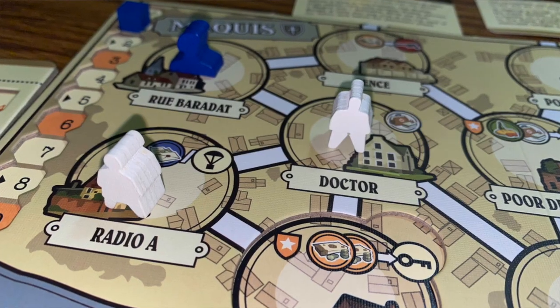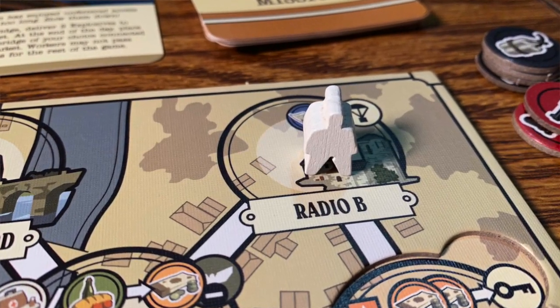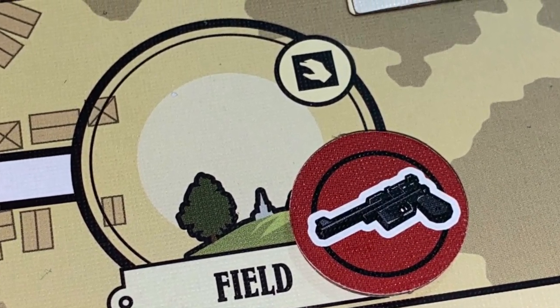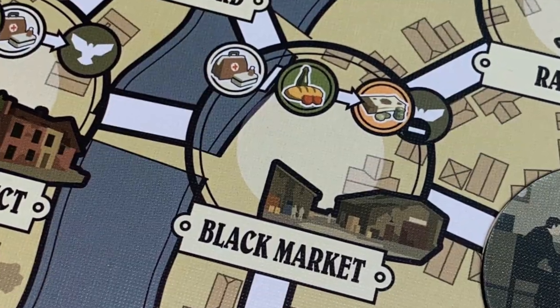Once everybody's placed, you take actions at the various locations. If you go to the doctor, you can get medical supplies; if you go to the grocer, you get food; if you go to the cafe, you can spend food to recruit more resistance fighters. If you go to the radio, you can call for an airdrop and receive one weapon, one money, or three food dropped in a field area to pick up on a subsequent turn.